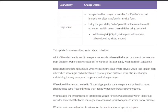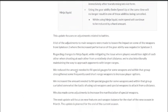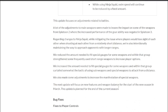The update focuses on adjustments related to battles. A lot of the main weapon adjustments were made to lessen the impact from Splatoon 2 where gear ability performance was negated in Splatoon 3. They also reduced points needed to fill the special gauge for some short-range weapons to increase player options, and increased points for some weapons that were using sub weapons and specials to attack from a distance.